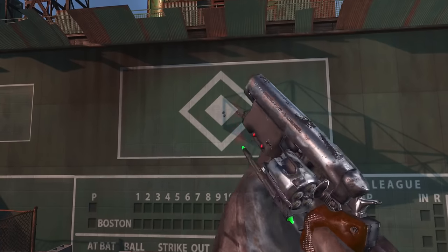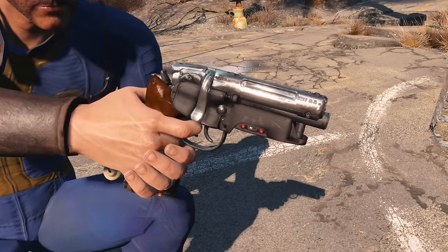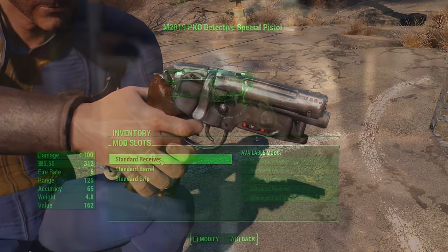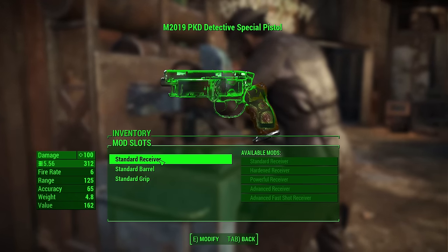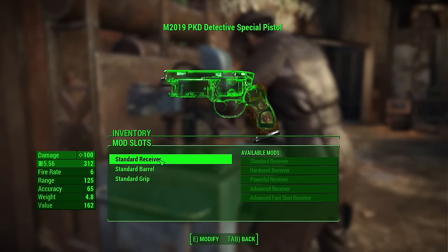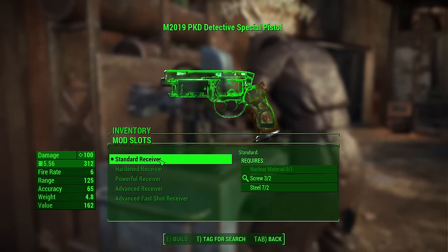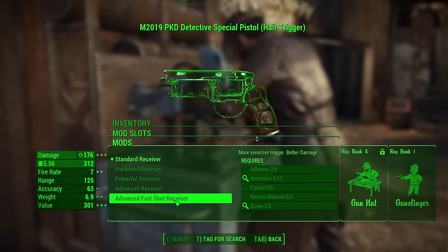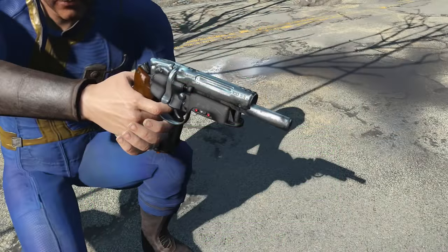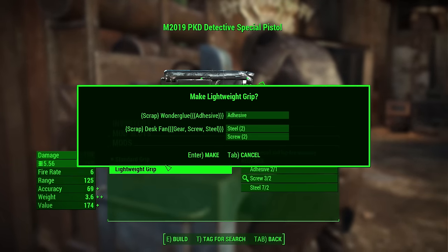It really does feel like you're shooting a hand cannon. The textures feel a little low resolution for me, but it's not something that would stop me from using this weapon. It uses 5.56 ammo, and even in its unmodded state it is a monster of a weapon — it does a lot of damage, more than a .44 by quite a bit. It can be modified to do even more damage. It also has a long barrel version, and allows you to change the grip to a more lightweight one.